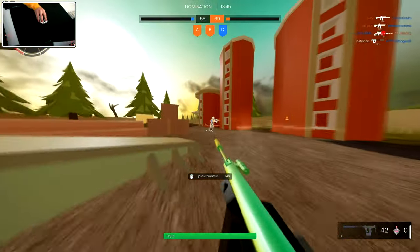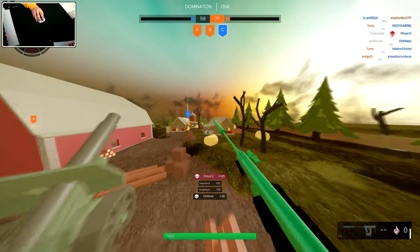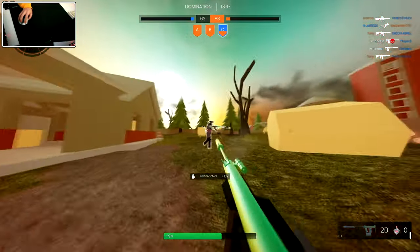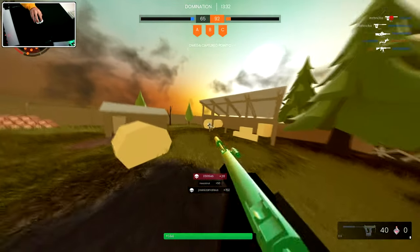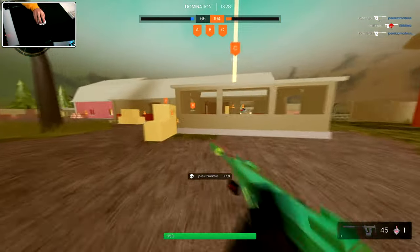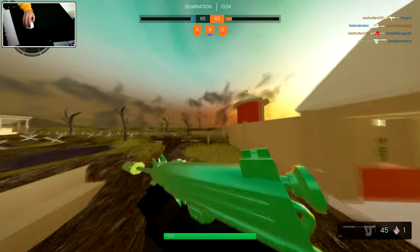All right, going to get a good amount of kills here, which is pretty nice. Spawns have not flipped yet, thankfully, so hopefully we can keep this going. Pacing is going pretty well right now — already at 19 kills off rip, that's kind of crazy.